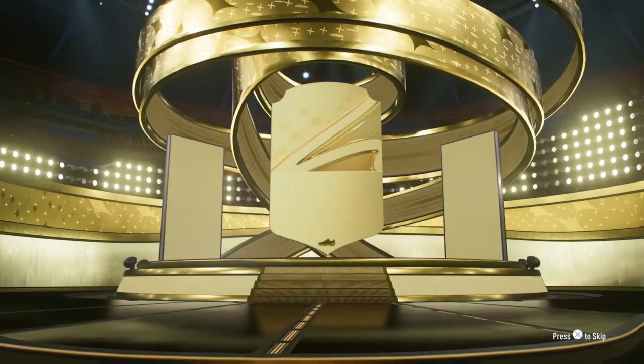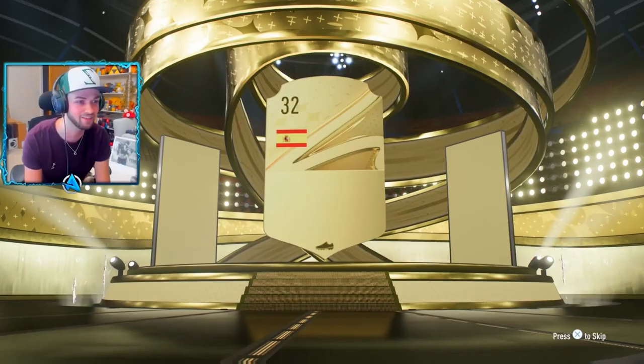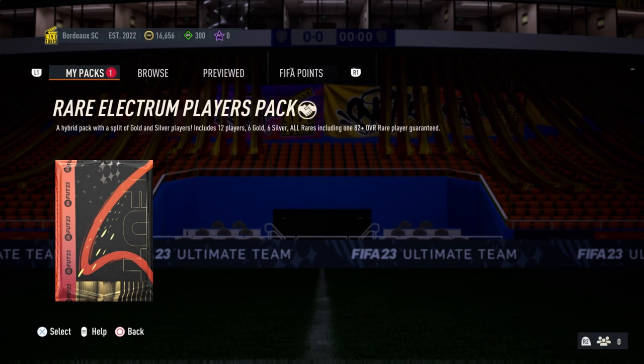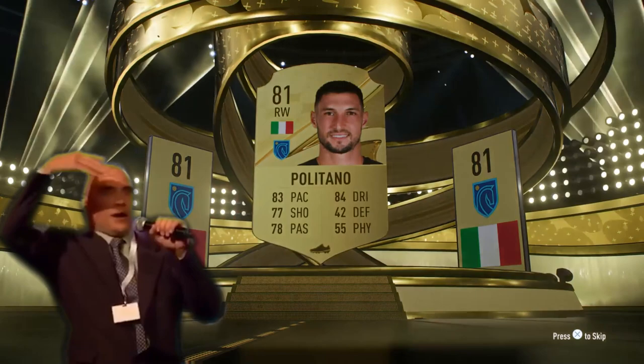Three packs left. Small prime Electrum Players Pack — can we get a walkout? Nigeria striker Oshiman... actually it's Dennis, don't know who that is. Prime Experience Pack: Spain center back, 83 rated, not good at all. Last pack: Spain center mid Luis Alberto, not too good. We also have an objective — 75/80 rated player, Politano... come on.